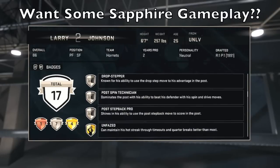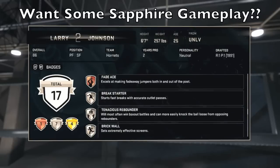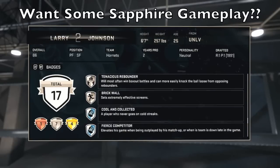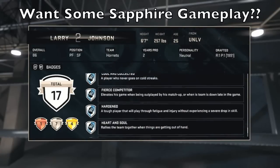Dreamlike Up and Under. Unfazed is a good one. Fade Ace — we can upgrade that. Brick Wall. He doesn't have that many badges, but he's got a good amount. Heart and Soul is a good one.